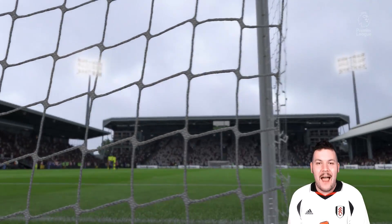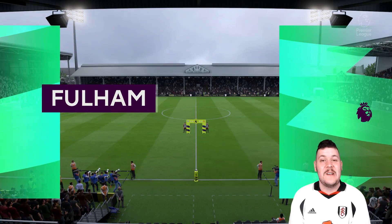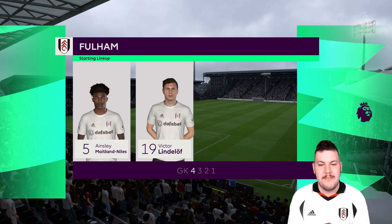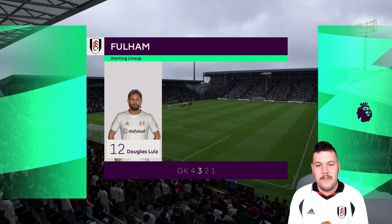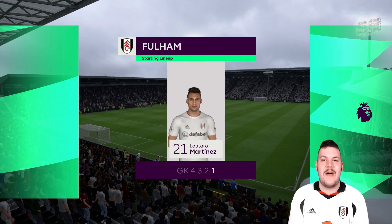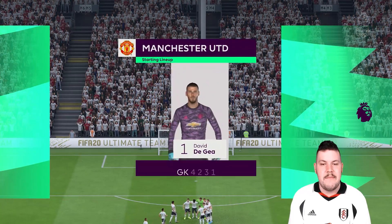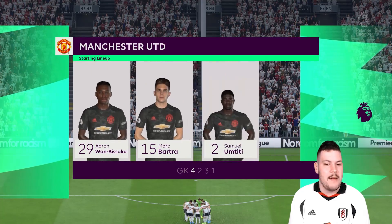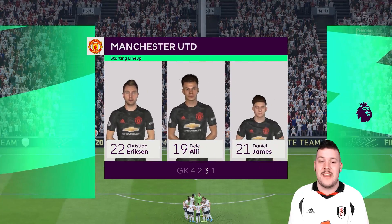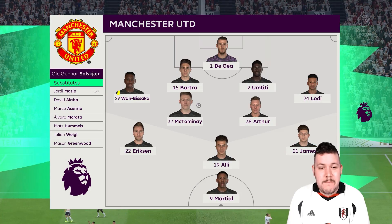Desperately need that momentum to carry over — we're at home once again and it is Manchester United coming to the Cottage. This is the starting 11 I'm rolling with for this must-win game. Nico Elvedi — one of his final performances for the club — needs to step up big. Full strength starting 11 here with Martinez back in. And now for a look at the Manchester United starting 11: De Gea, Wan-Bissaka, McTominay wearing the captain's armband, Eriksen, Arthur. United have an insane squad — just look at their bench.